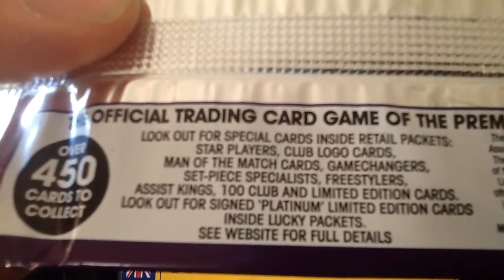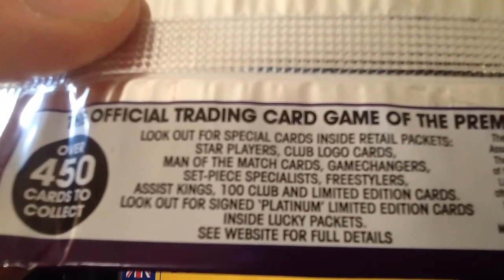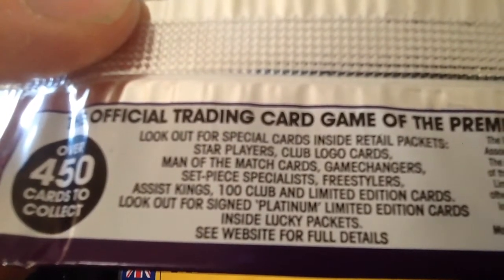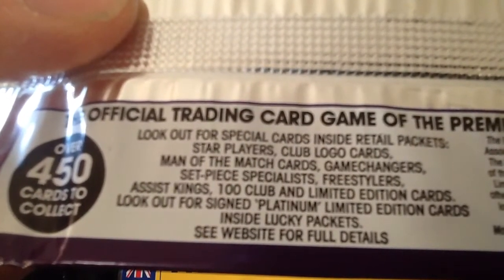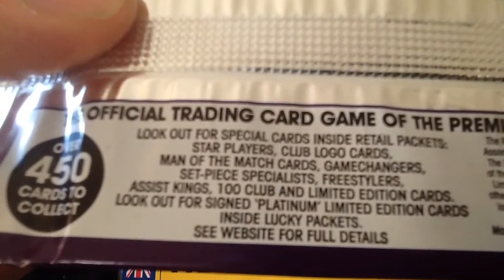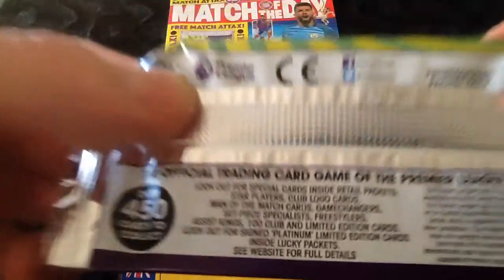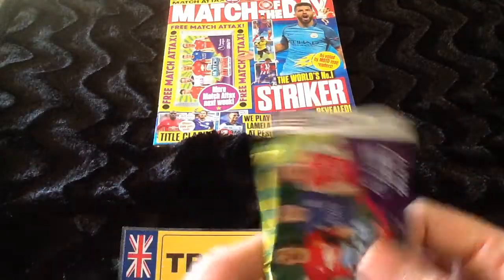You can see — look out for special cards inside retail packs: star players, club logo cards, man of the match cards, game changer cards, set piece specialists, freestylers, assist kings, 100 club, limited edition cards, and look out for signed platinum limited edition cards inside lucky packets.